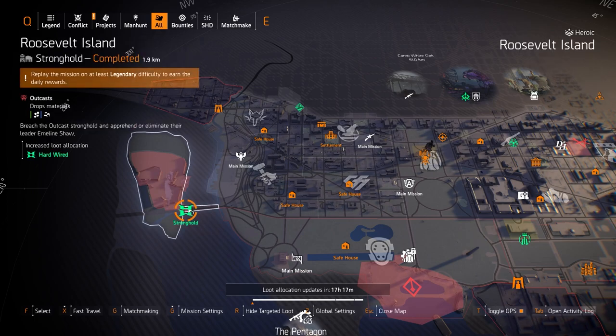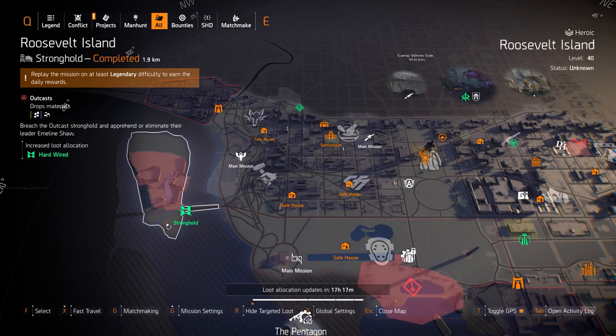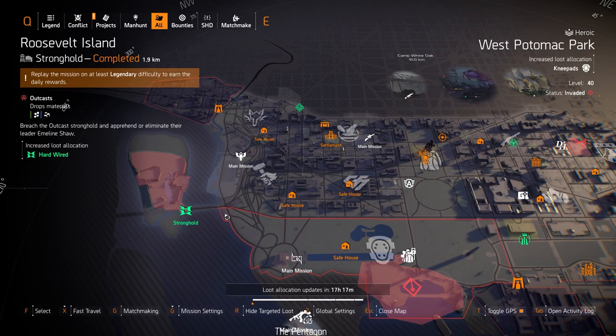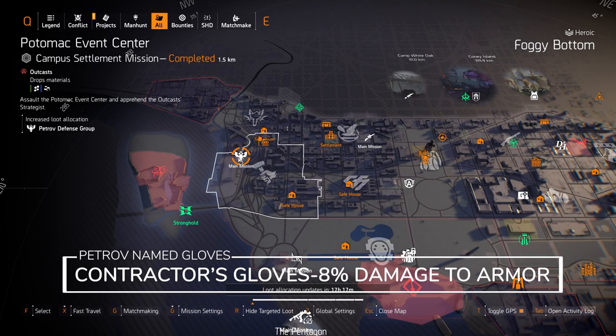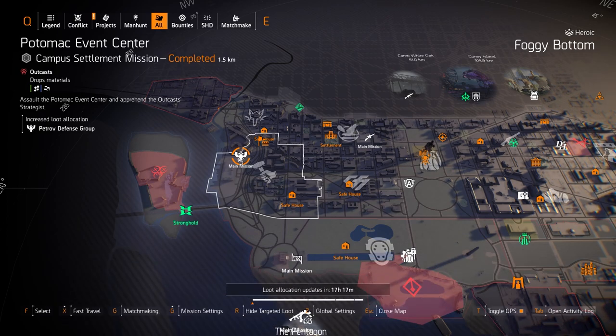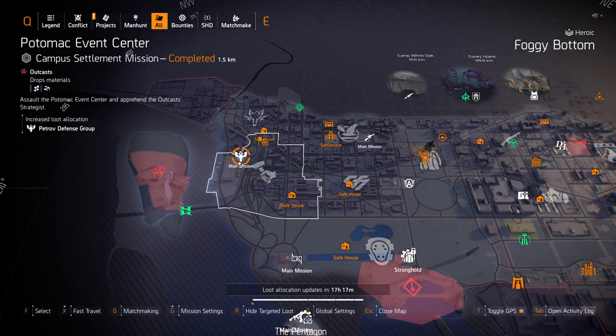We got Hardwire at Roosevelt Island. The only thing I use it for is a three-piece with two-piece Hana Yu and one-piece Wyvern Wear for the Assault Turret and Striker Drone build, but there are several other builds like infinite seeker mines. We got Petrov at Potomac Event Center — you can go for the Contractor's Gloves, which give 8% damage to armor. I only run this on an LMG build unless you're stacking damage to armor, mixing it with Walker Harrison Co. or something like that.